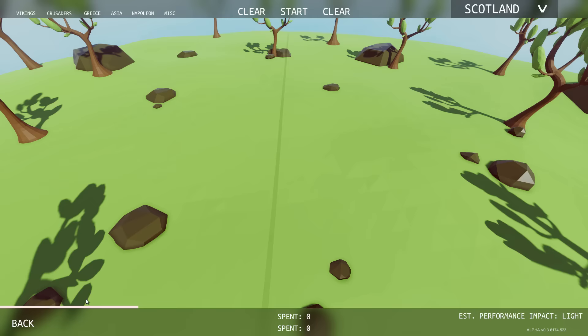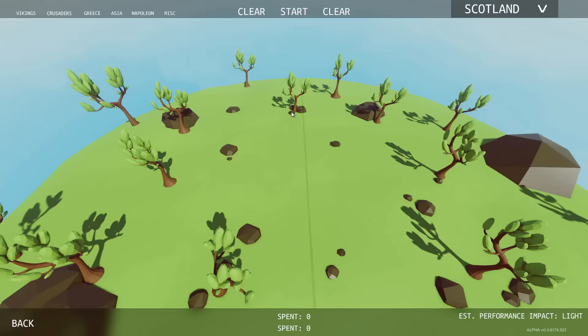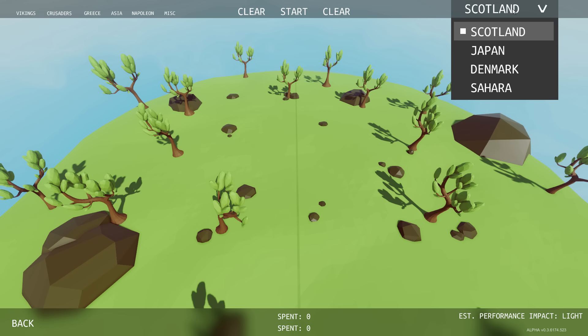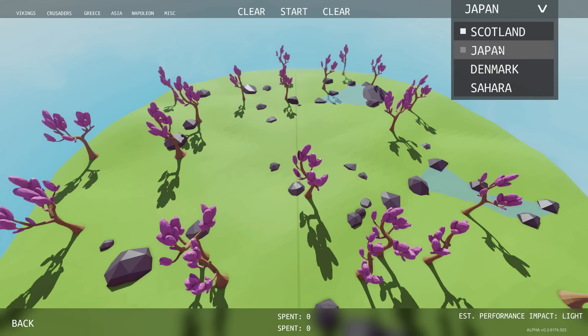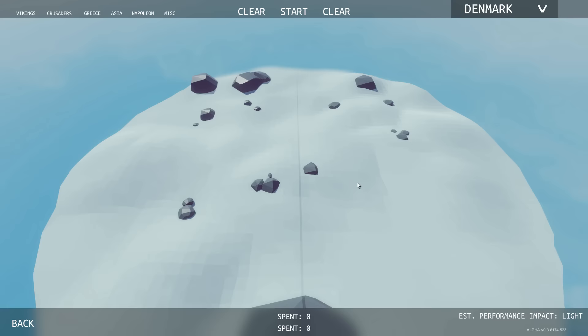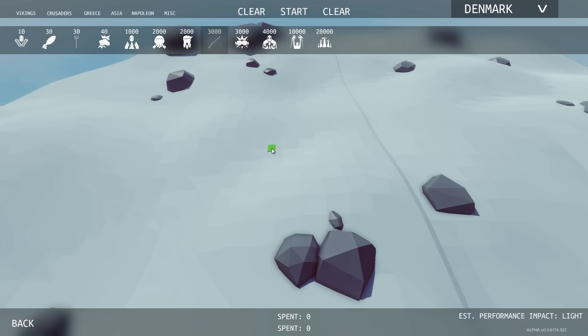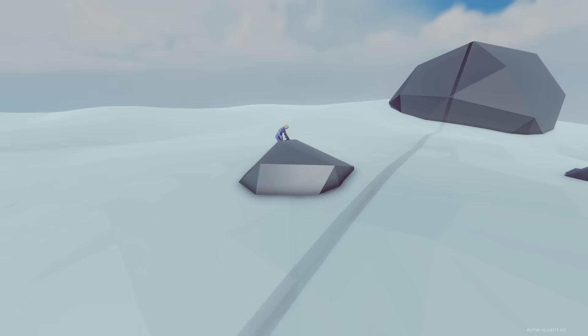We have a sandbox mode which doesn't limit you in any way except by your computer's performance — the more powerful your computer, the greater the armies can be. You can also place down the enemy army yourself. We have multiple battlefields: Scotland, Japan with bright cherry blossoms, Denmark — the cold frozen wastes — and the Sahara desert. We've also got some new units: M16, Trump, Hillary, and Dark Peasant. I'm thinking M16s ought to be fun — Fireteam Alpha versus Fireteam Bravo against Hillary, Trump, and Dark Peasant.